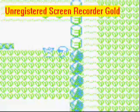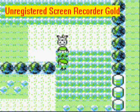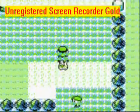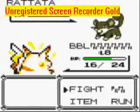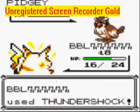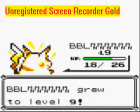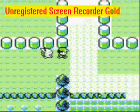So basically what I'm going to do is train until I have a Pikachu, a Pidgey, and a Rattata — I think that's what it's called. Then I will get back to you guys, and I should have all 3 Pokemon at level 10. Right now my Pikachu's actually level 12. In the footage here it's level 9, but right now my Pikachu's level 12.